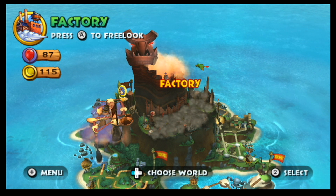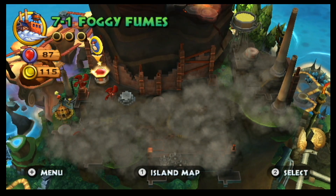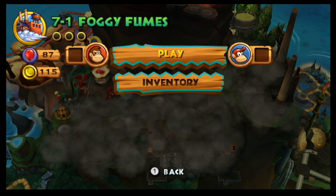Hello and welcome back to the co-op playthrough of Donkey Kong Country Returns. It's time to jump into the factory, for we have beaten the cliffside. Foggy Fumes will be our first level, and it looks like just like the last world, Matthew. This map is going to change as we work our way through the levels. Or it could just stay foggy.